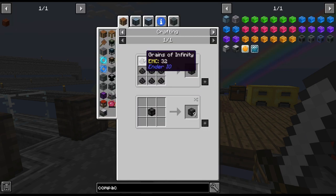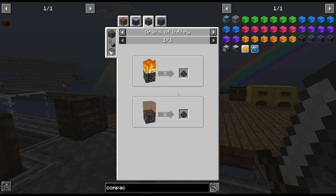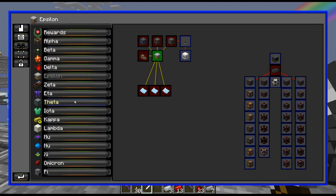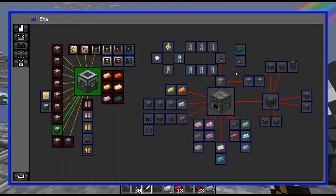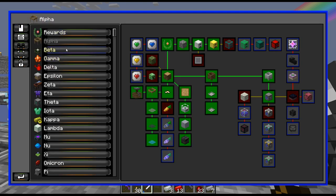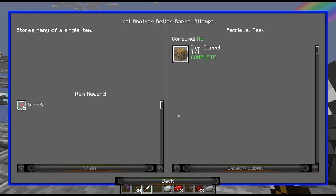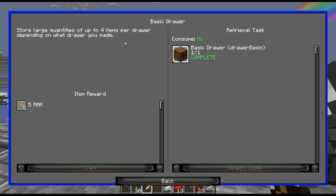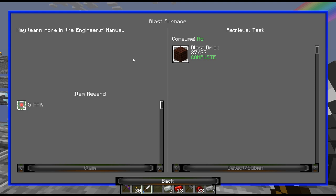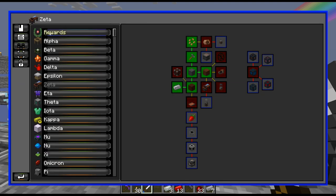We need infinity dust — grains of infinity — and I don't know how I'm going to get this either, because there is no bedrock in a void world. But I did find there is a thing for it, and you need mob farming. Maybe I'll do this and see what the quest says. Some quests don't do a whole lot of explaining — this one just says look at the manual.